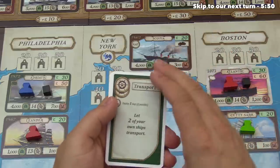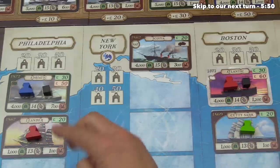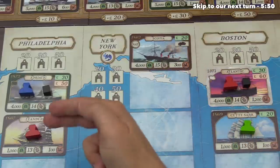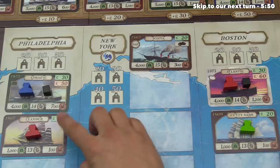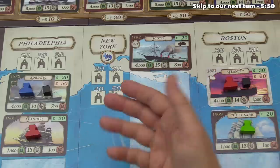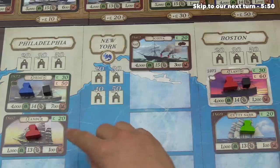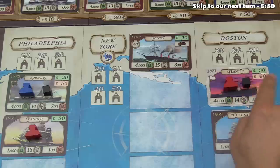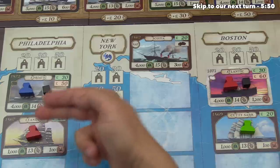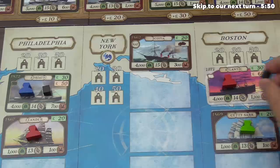Our next potential option is transport. It says you can let two of your own ships transport. Right at the beginning we own the Leander and the Atlantic. The Leander is actually a sailing ship — we're moving into the age of steamships, but this is a remainder of the age of sail. Every player starts with one sailing ship and there will be no more. I purchased the Atlantic; it cost $60 plus a bit at the start. When you transport, you simply get money according to the green section on the card. The Leander gives $20 and the Atlantic gives $30 — that's $50 total. The Leander, being a sailing ship, does not require coal. For the Atlantic, we would consume its coal and couldn't activate it again until we put more coal down. There's also a way to get victory points if we have trading houses in the corresponding spots above.